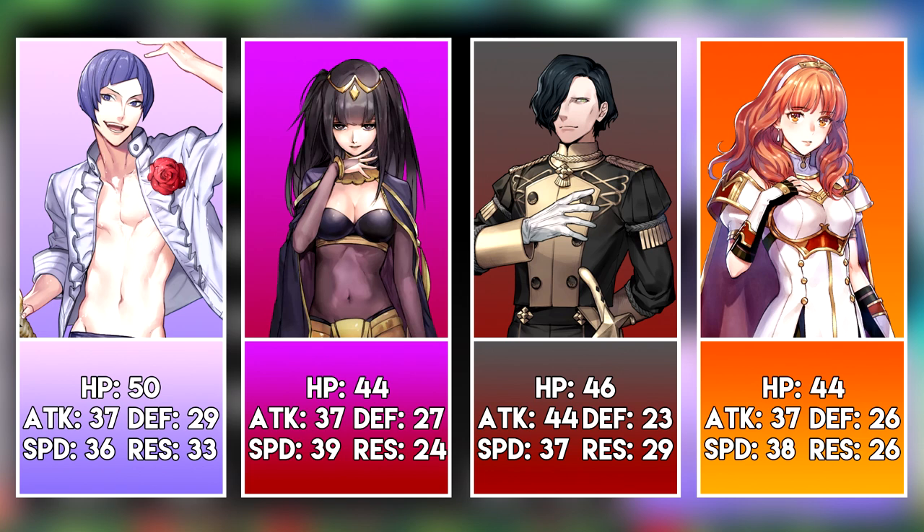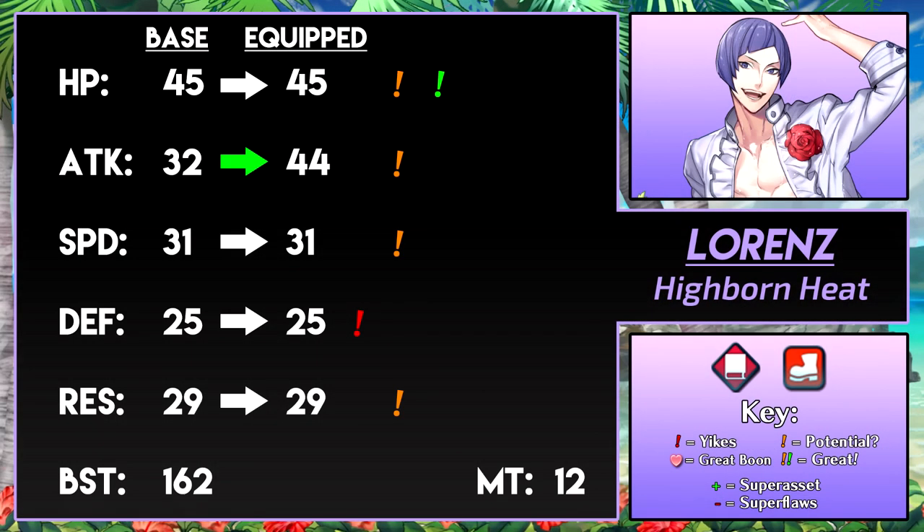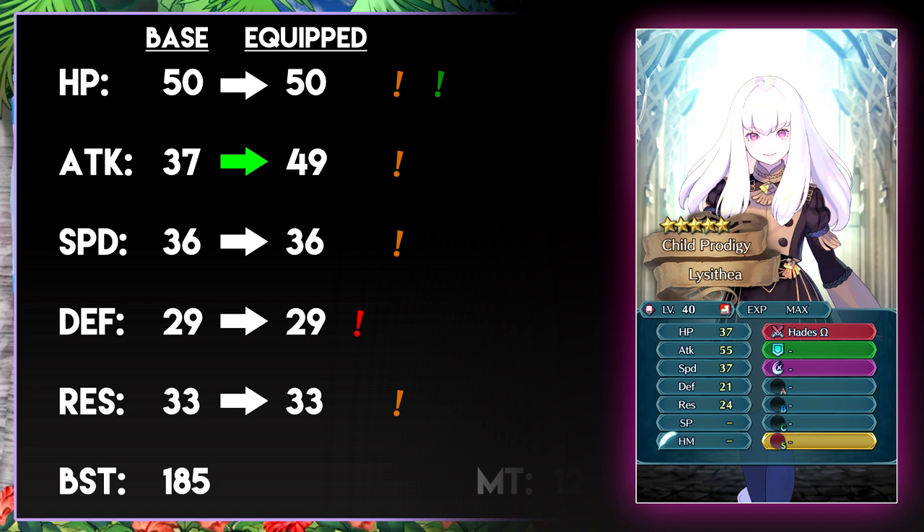Lorenz is not looking so good. He does have better defense and res, so he could run a solid defensive build, but they also have plus 10 and they do a better job at defense than Lorenz. Iago especially is better at support with his tome. It's fair to say that Lorenz is just bad — he's outclassed and isn't as appealing stat-wise as any other red tome unit. At plus 10 he's versatile due to having solid stats in every category, but once you give him a type of build, he's just outclassed. Azithia at plus 0 has better offensive power than a plus 10 Lorenz, and I would recommend Azithia over Lorenz if you need an offensive red tome unit.